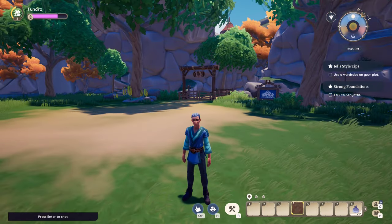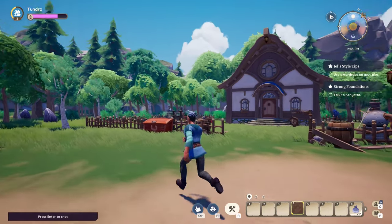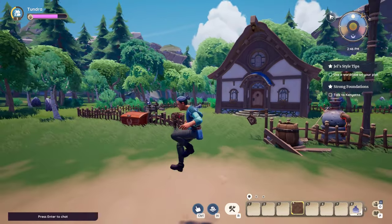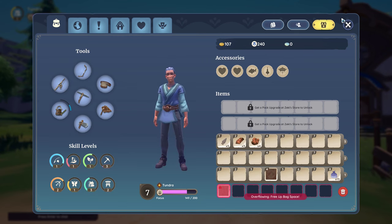Hello everyone and welcome to another guide in Palea. Today we are going to explore how and where to obtain fabric and leather. These two ingredients are essential for getting your first glider. So without further ado, let's get started.